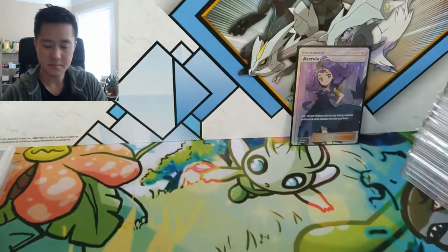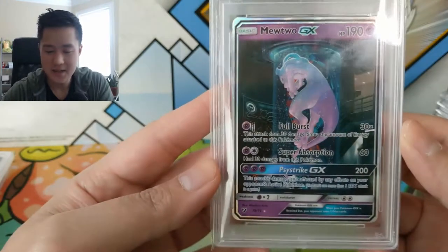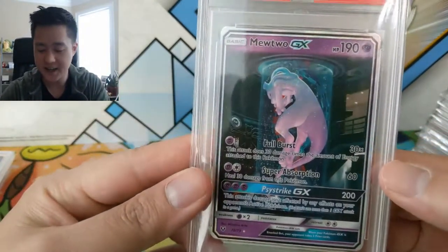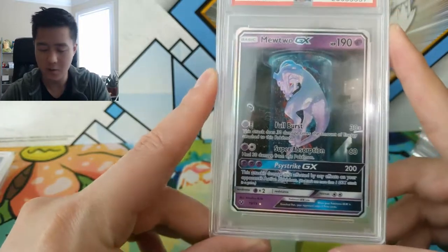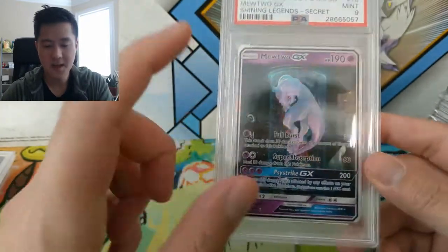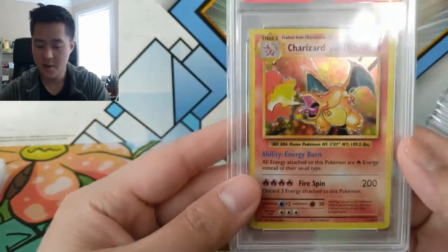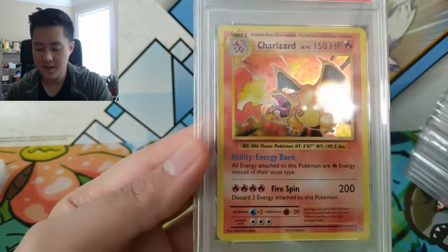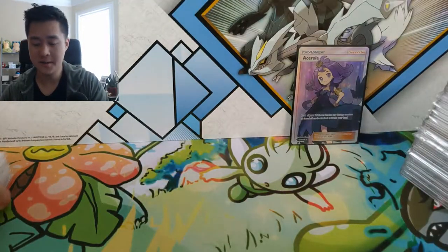We might be jumping all around. Here we have the secret rare from the Shining Legends set — Mewtwo GX. When I first saw this card I just had to get it. It's a very unique secret rare compared to a lot of other sets where they have the rainbow art. This one has completely different art — it's like a test tube Mewtwo. So cool. Then here we have an Evolutions Charizard — same art from Base Set, reprinted in Evolutions — a very nice Mint 9. Any Charizard is always going to be a hit.